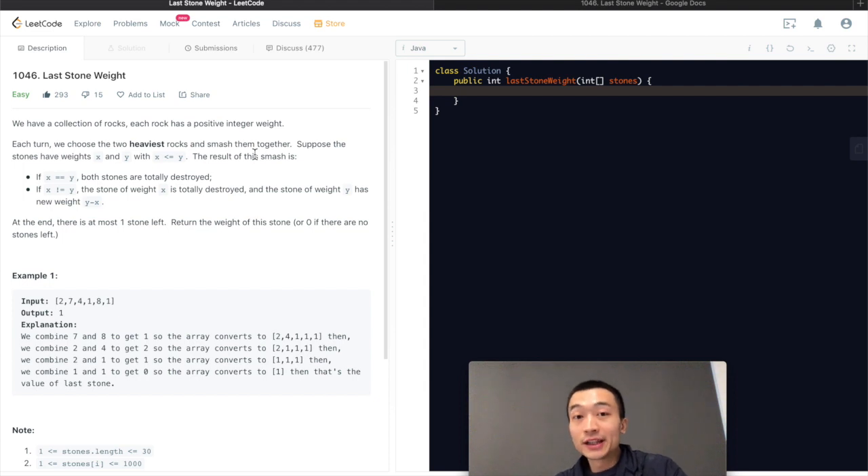Hi everyone, this is Steve here. Today we're going through LeetCode problem 1046, last stone weight. Let's take a look at the problem description first.